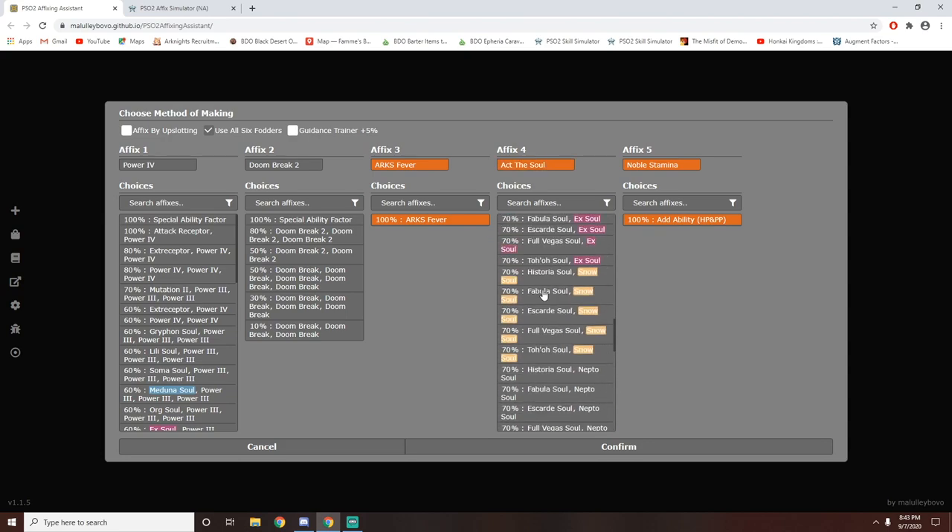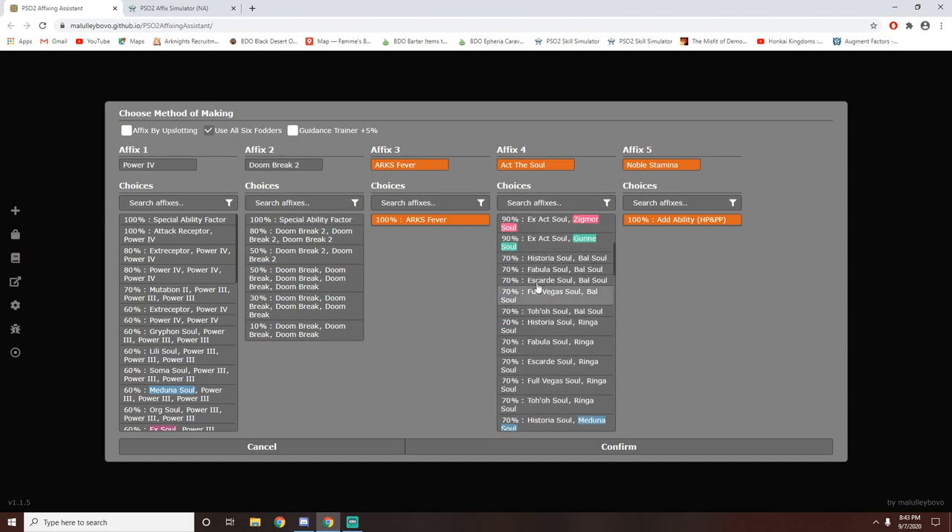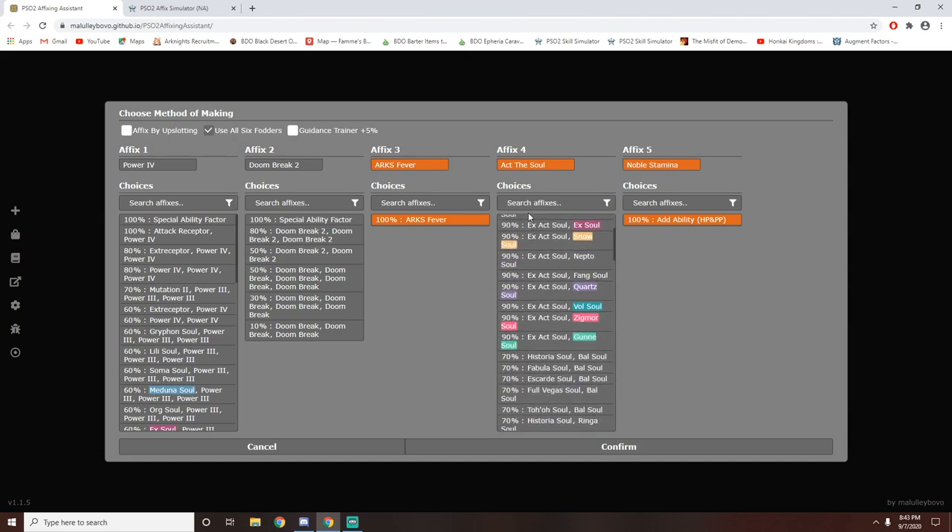It shows you all the different combinations as well as all the different percentages on how to get Act the Soul. Then we've got Arx Fever, which is just Arx Fever by itself and it'll have a 100% transfer rate — all you need is one piece of fodder with Arx Fever, as long as it has the same number of slots as your current piece of armor. Then we've got Doom Break 2 — in order to get it, we're going to need three pieces of Doom Break 2 with five slots in order to have an 80% chance to get it.